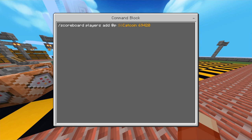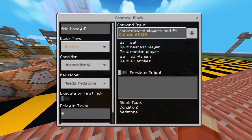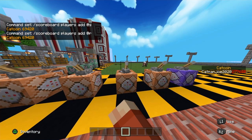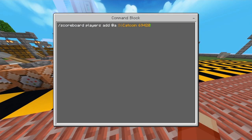If you wanted to add money slash points to just yourself, keep the at s in the command input area. If you wanted to add to the nearest player, replace at s with at p. If you wanted to add to a random player — perhaps for some sort of fun money game — replace at s with at r. To add to all players, replace at s with at a. And if for some reason you wanted to add to all entities, replace at s with at e.